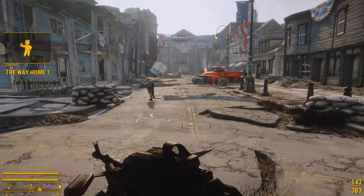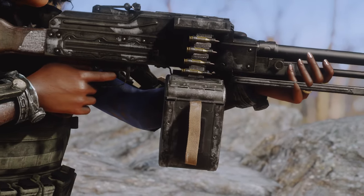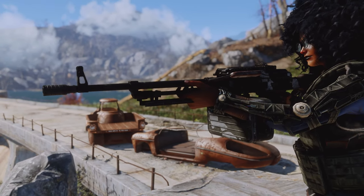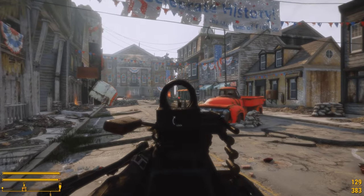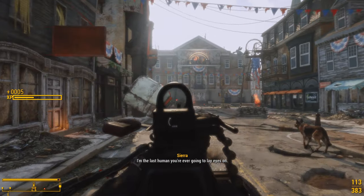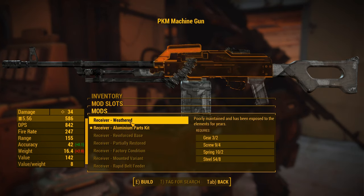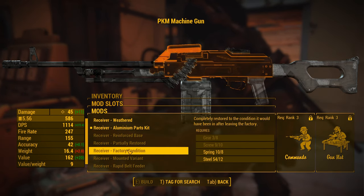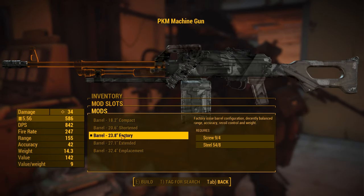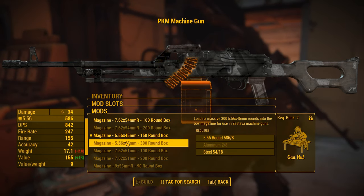The next mod is a weapon mod called the PKM Heavy Machine Gun. This needs no introduction if you're familiar with firearms — it's been shown in movies and video games and is a very popular heavy machine gun now introduced into Fallout 4. With the limited testing I did, it actually feels really good to play with. The recoil is what you'd expect from a heavy machine gun, especially with the iron sight, but it's comfortable to use. There are plenty of modifications including ammo types, scopes, stocks, and you can even change the bipod — though unfortunately the game doesn't have a prone feature, so it mostly helps accuracy while crouching or is purely aesthetic.